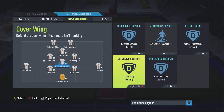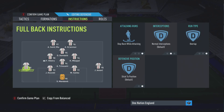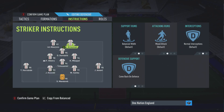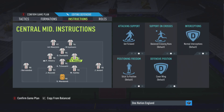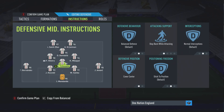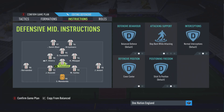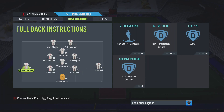Your CDM should be set to balanced, stay back while attacking, balanced, cover center - make sure this is cover center not cover wing - and stick to position. Left back: stay back while attacking, overlap. Right back: exactly the same. When you don't have the ball, your two strikers drop back into their half, your CAM moves to left mid, your right center mid moves to right mid, and both midfielders move centrally to make a 4-4-2 flat.